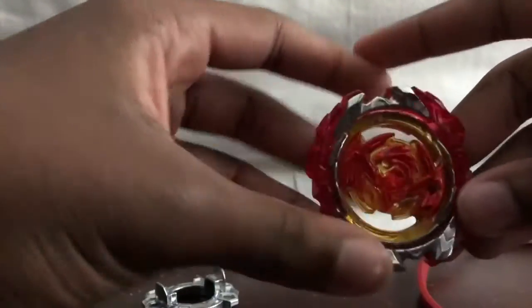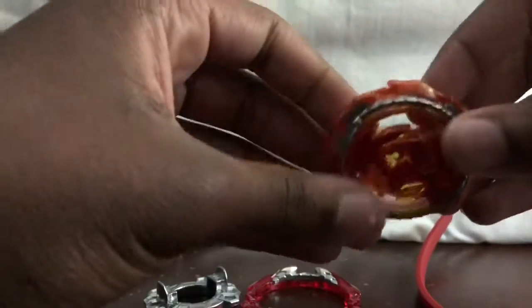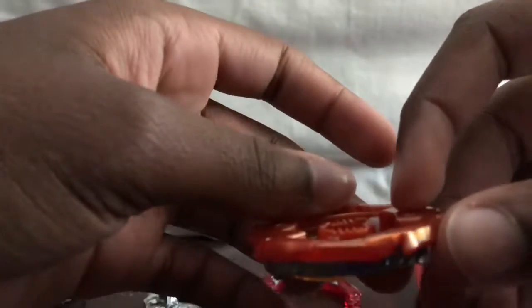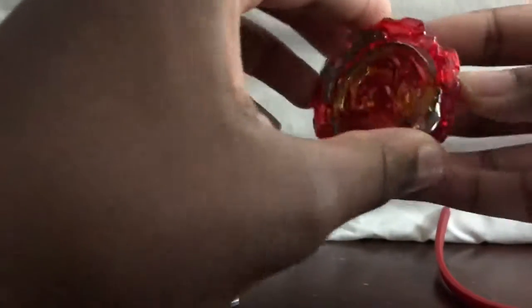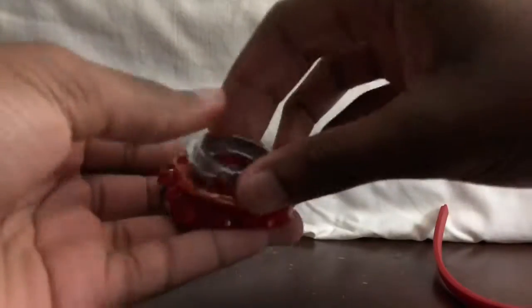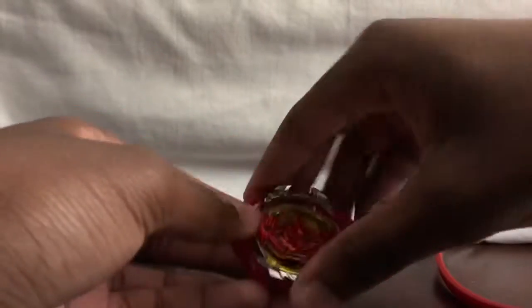Now we got the layer right here. Take off the armor — here's the Revive armor. Freaking without a ride. It just looks like... like a scaredy boy. Like a turtle. Look at those teeth! If you want to know how to put the armor on, you just boom — put it on like that and click it. Click on, click on, click on. There you go. Turn it left and boom — you got Revive Phoenix.